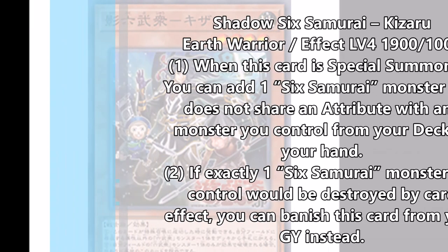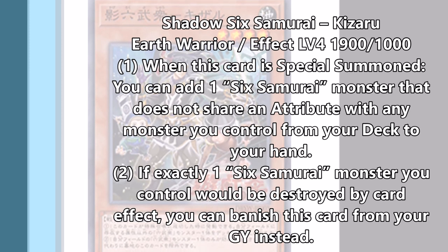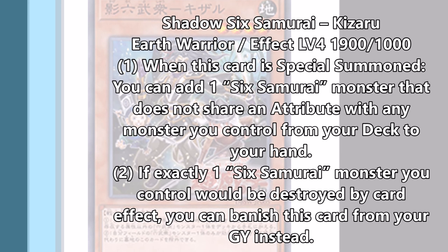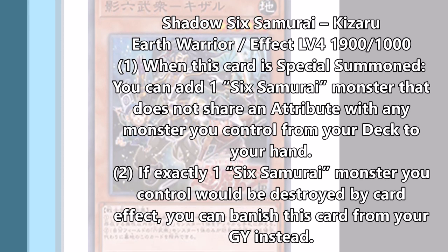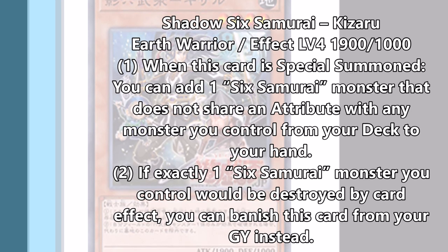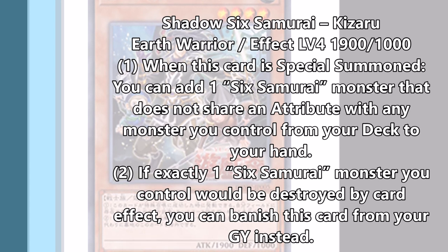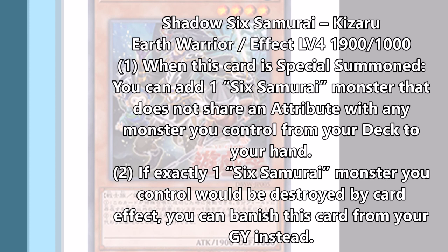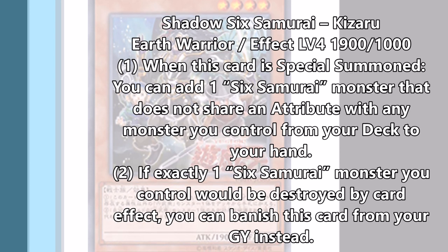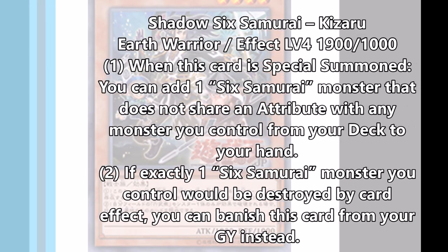Next we have a level 4 Six Samurai: Shadow Six Samurai Kizaru. In his artwork you can see the two squires standing next to him, which is pretty cool. When he's special summoned, you add one Six Samurai monster that does not share an attribute with any monster you control from your deck to your hand. You automatically can't add Kizan or Grandmaster because he himself is an Earth-type monster, which is a little unfortunate since Kizan is like the best Six Samurai. You can add Kageki, Nishi, or a few other things. His graveyard effect is the same as the others: if a Six Samurai would be destroyed by battle or card effect, banish him from the graveyard instead.